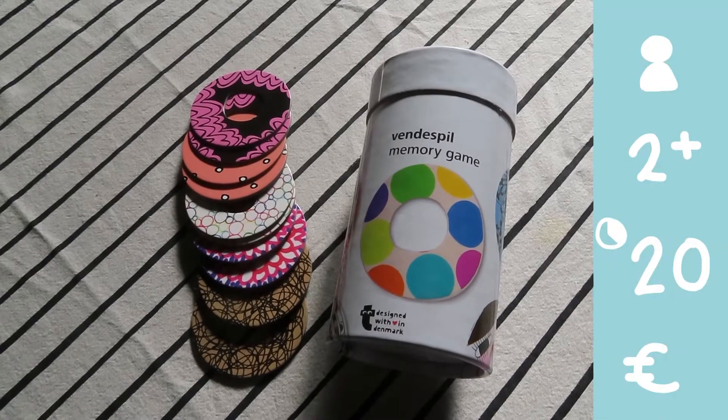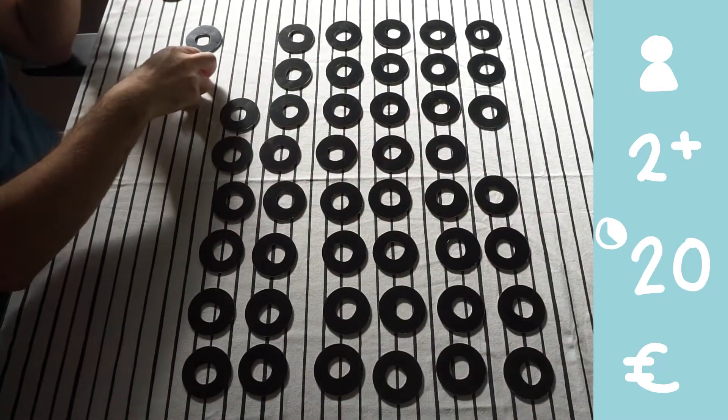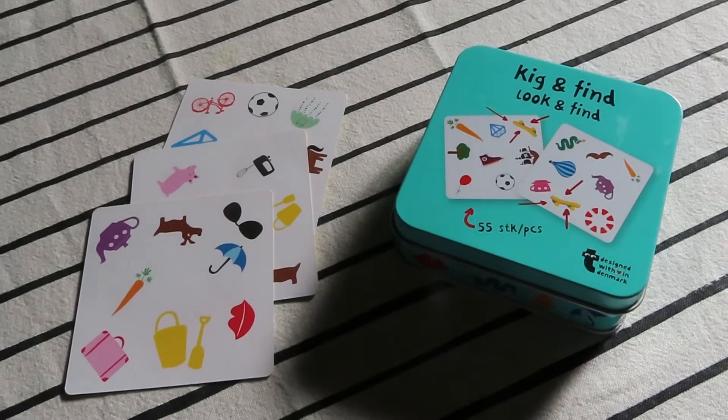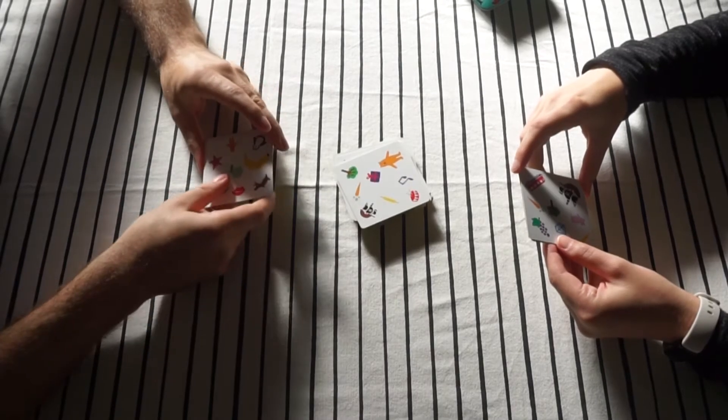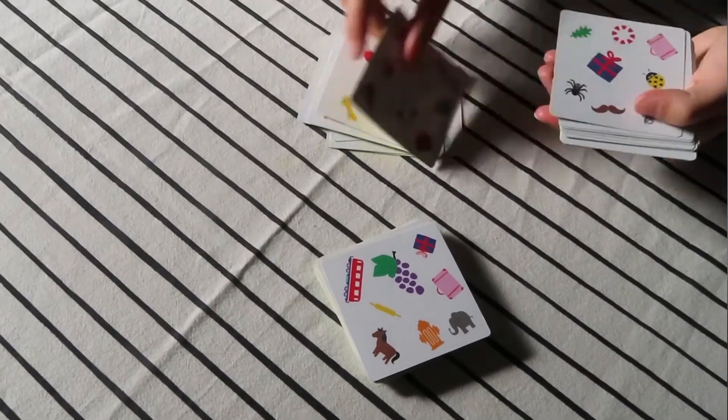The first game is Memory. It almost needs no introduction — you try to find pairs as you turn two cards over at a time, and the player who ends up with most pairs wins. Next is Look and Find. The original game is called Dobble or Spot It, but we have the Flying Tiger version. In this game you try to find a matching image on your card with the one on the stack, and if you're the first to do so you win that card. The player with the most cards wins.